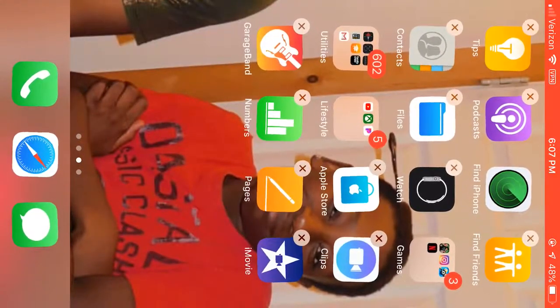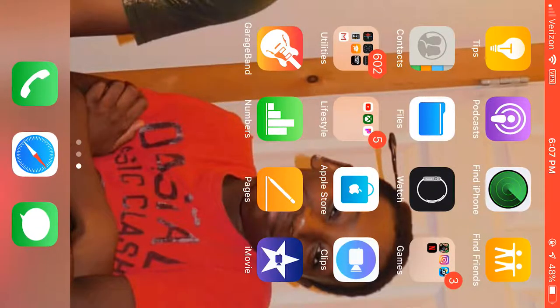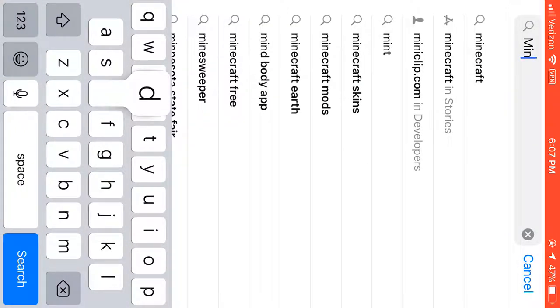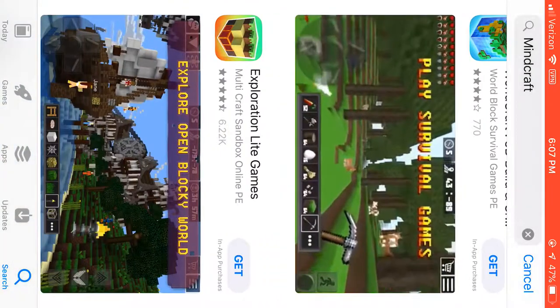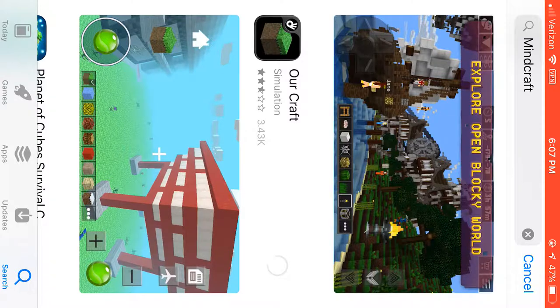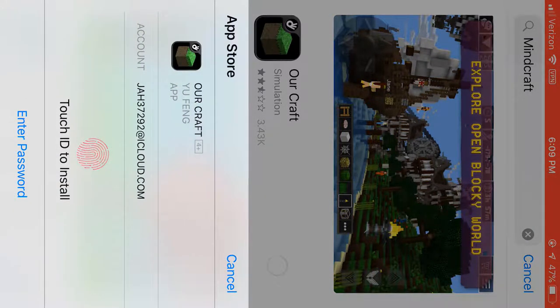And there you go guys. After that, what you want to do — I really don't have money because I'm broke — so you want to go right here and find one that kind of looks like Minecraft. I want to get this one because I'm too broke to get the other one.